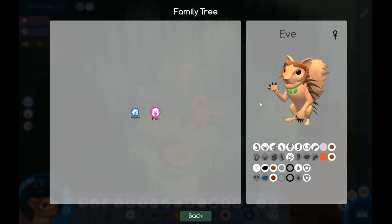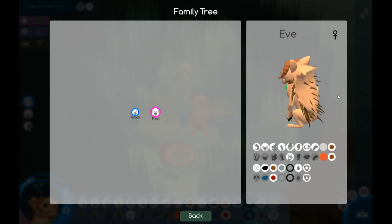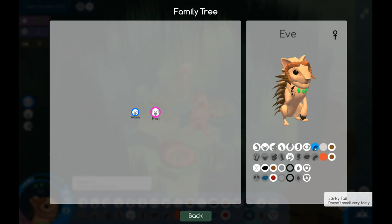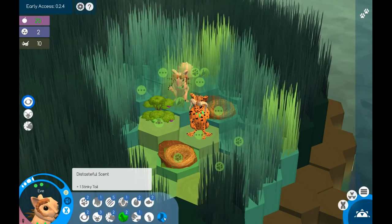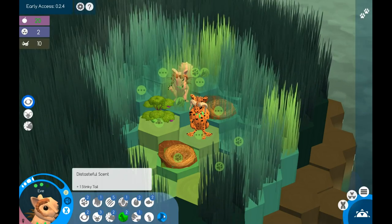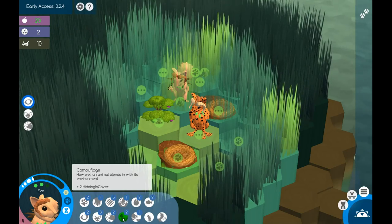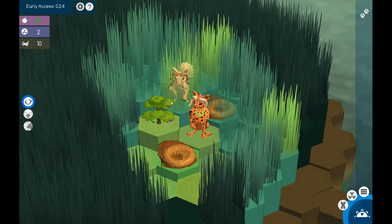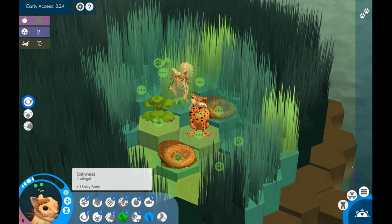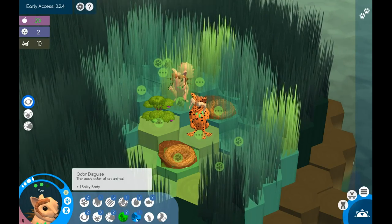The stinky tail looks like a squirrel's tail — it's really cute. What it does: it says 'doesn't smell very tasty,' which is one of these new skills that tells predators not to eat you. She also has camouflage plus two from hiding in cover, so you can't really see her that well in the grass. She has one odor disguise from her spiky body. All these things are new and will be useful if we ever make it to the jungle biome.